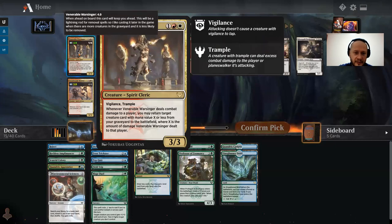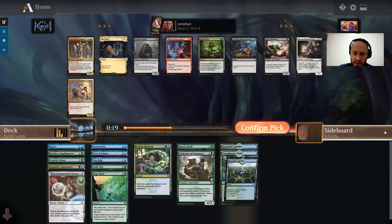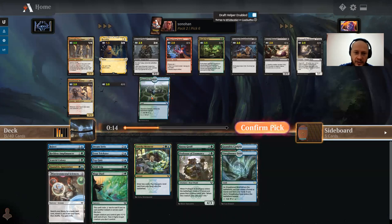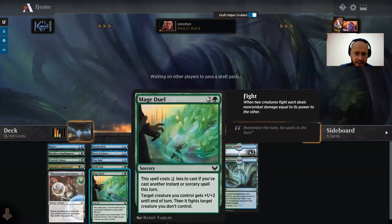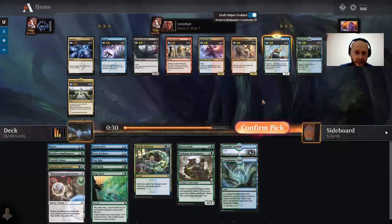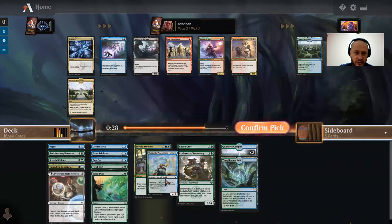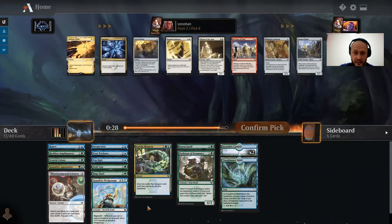Oh, that's pretty good — three mana, Vigilance, Trample. We could have had the nuts Lorehold deck, but I need to be happy taking another Quandrix Campus. You could also take a Start from Scratch, but I do have a way of killing artifacts already with Tangle Trap. Now we get the perfect card for our deck with a Quandrix Pledge Mage. I definitely don't want a third Campus — two is plenty.